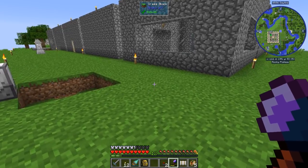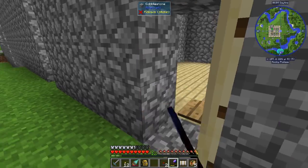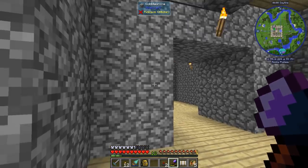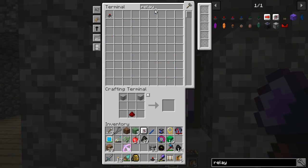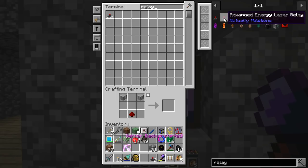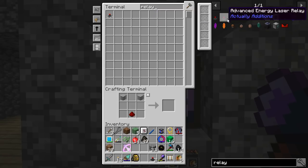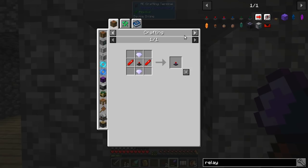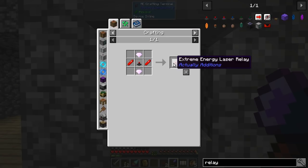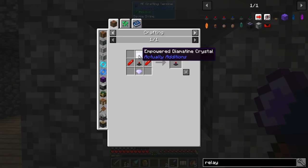Let's take a look at what we need to do to power this thing. We're going to use the energy relays. At some point we're going to upgrade these things - I don't know if we can upgrade them today. This top-tier one will transfer 100,000 RF per tick, which is pretty good. The basic one only transfers about 1,000, and the middle one is like 10,000. To make the advanced one you need empowered Inori crystals, and to make the extreme one you need empowered Diamatine crystals, and I can't mass produce those yet.